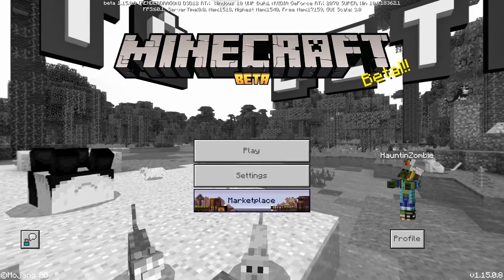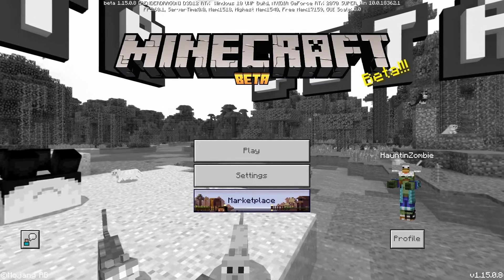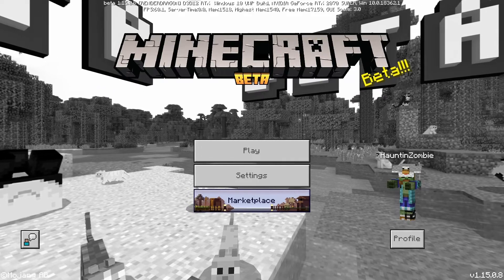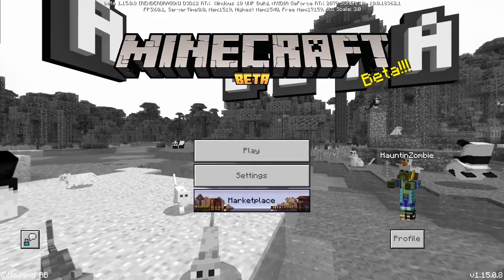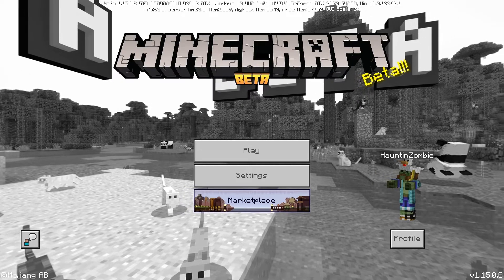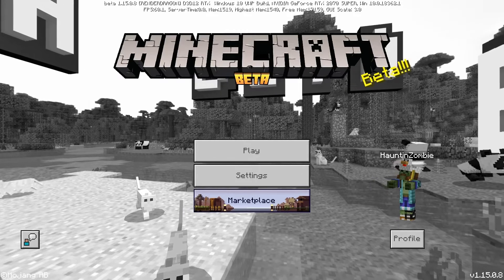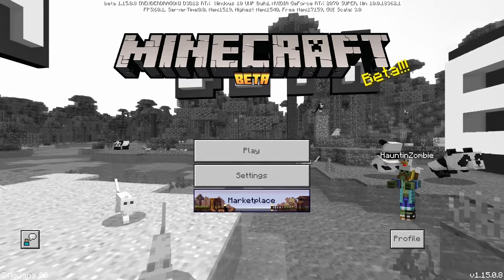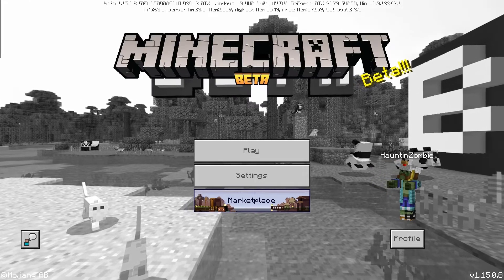So of course if you have the correct beta it'll be 1.15.0.8. If you have 1.14 or 1.16 you have the wrong version and you'll have to try again. But don't worry, I will be showing you how to get the beta, some snapshots of what the RTX ray tracing looks like, and also how to get ray tracing in your regular world. So with that said let's get cracking.